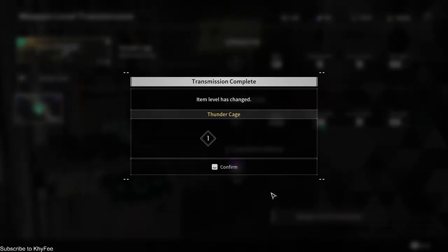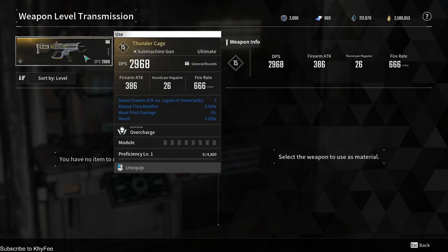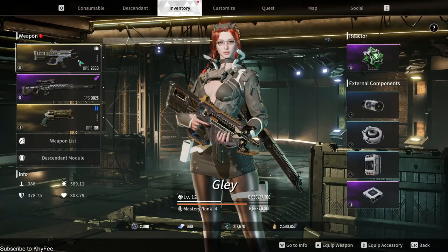Alright, boom — there you have it, a level 2 weapon that can finally compete with the big dogs. No more feeling like you're swinging a noodle at your enemies. So remember, folks, you don't have to toss away your ultimate weapons in despair. Keep them, level them, and own the battlefield.